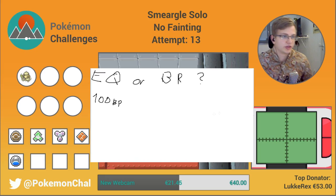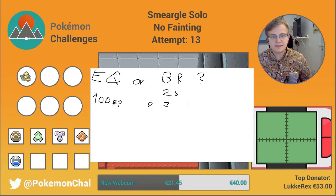What about Bone Rush? Bone Rush hits for 25, and it does so 2, 3, 4, or 5 times. The chance of it hitting 2 times is 37.5%, so that's 0.375. It has the same chance of hitting 3 times — also 0.375. For 4 times, that's 12.5%, and for 5 times, that's also 12.5%. If you calculate these all together, they come up as 100%.